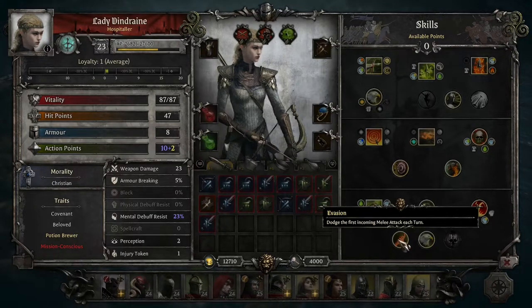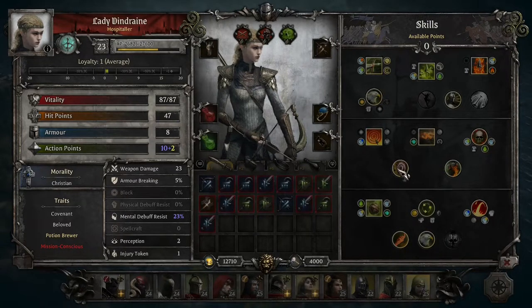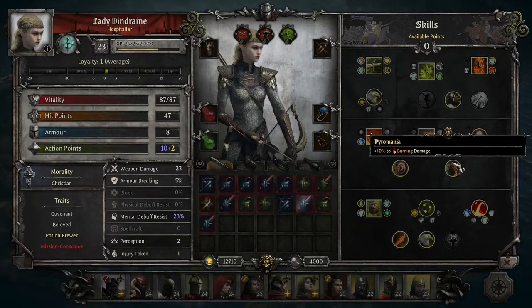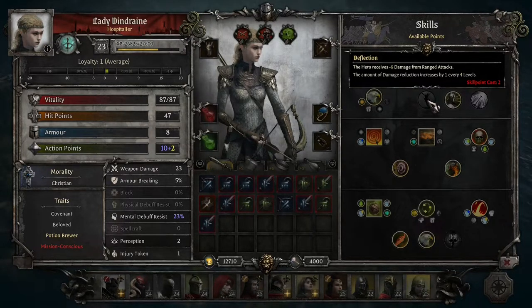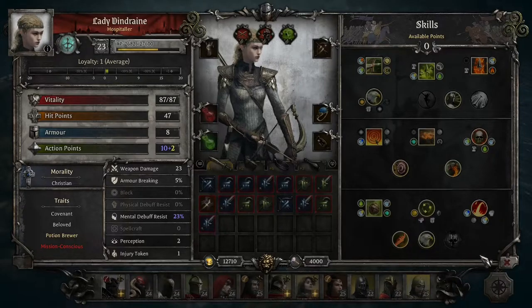Evasion lets you dodge the first incoming melee attack each turn—very useful when enemies close in and you just can't stop them all. Hunter reduces AP cost of all skills by one when only one enemy is present, which happens in maybe three fights out of over a hundred, so it's rarely useful. Other passive skills include Fire Shot for bonus weapon damage on the first attack if no AP was spent, Pyromania for increased burning damage, Deflection to reduce ranged damage taken, Adrenaline to gain one AP on kills, and Ready for plus 20% overwatch damage.